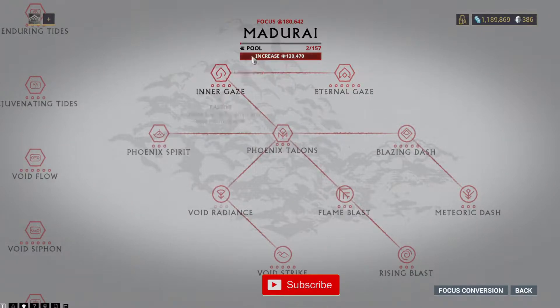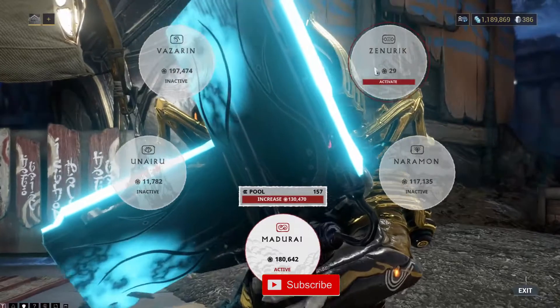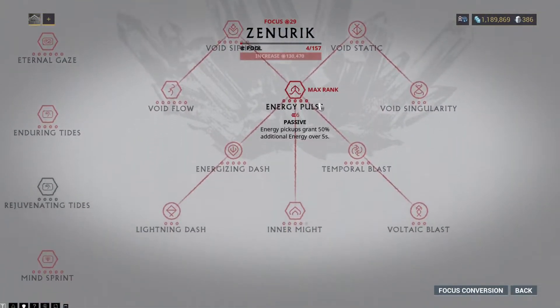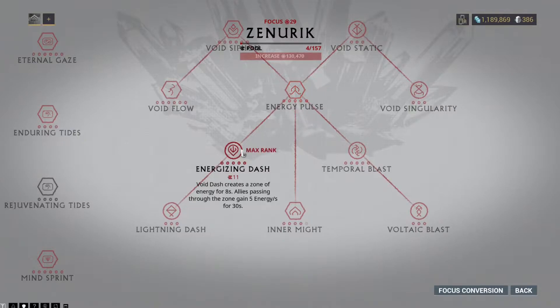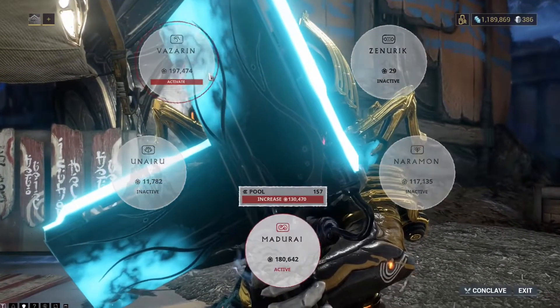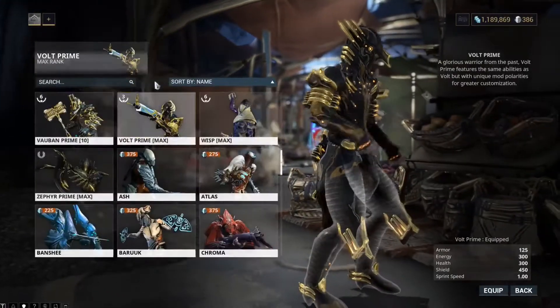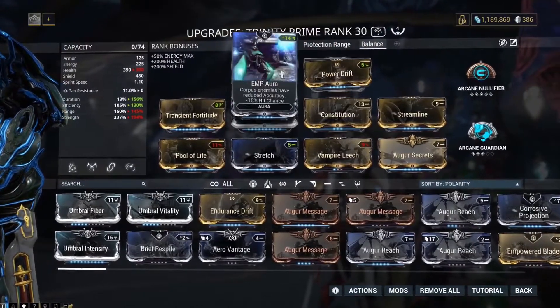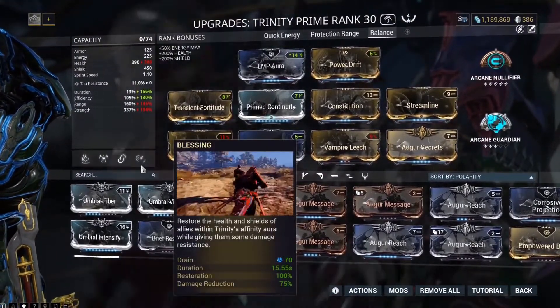Madurai also gives energy for amps and energy regen, which will definitely help. For other lenses, run Zenurik with Trinity — you get energy regen of 5 over 5 seconds from Energizing Dash. Naramon is another option for Trinity as well.